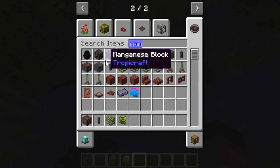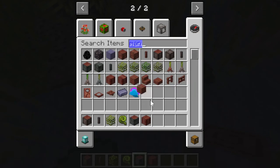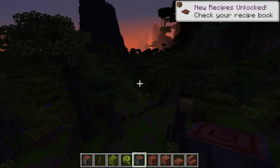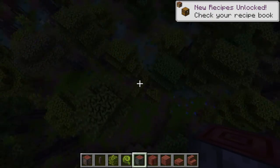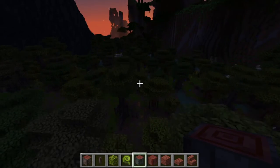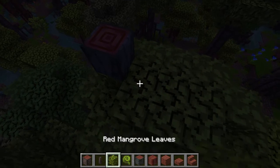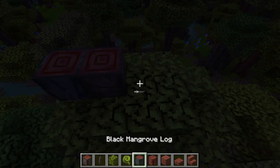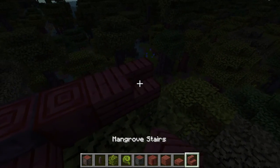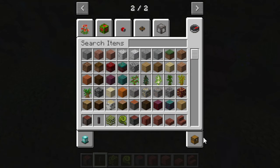Let's see what they have with the mangrove. There's a few different types, but the wood seems to be the same. And we also have some propagules. There's a beehive - that kind of ruins the aesthetic, anyway, so just destroy that. These are some nice woods and stuff that we can use, and we also have the roots and stuff, which will be helpful.